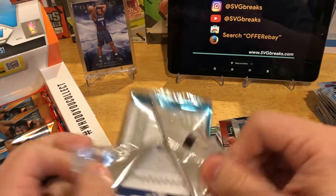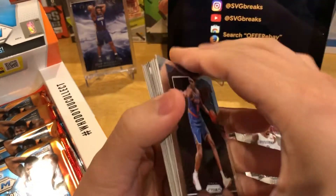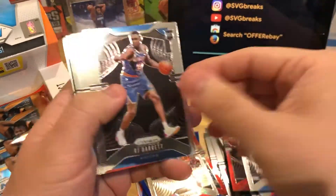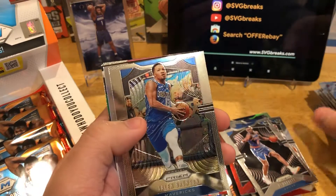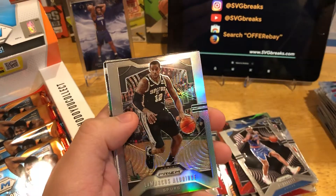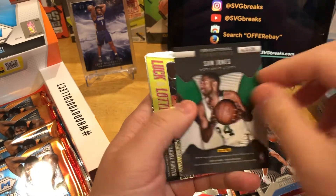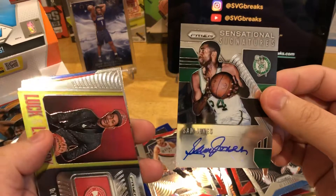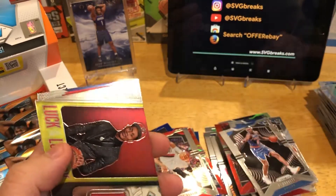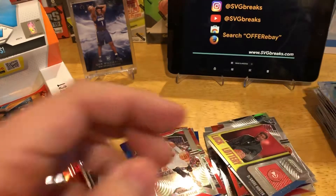Hoping for a better second half of the box. RJ Barrett rookie — not bad. And a silver. I think our second hit is coming up. Silver's going to be LaMarcus. And then our second hit is going to be a Sam Jones autograph. Sam Jones auto — not what we're looking for. I don't even know who that is. DeAndre Hunter, look at the lottery.